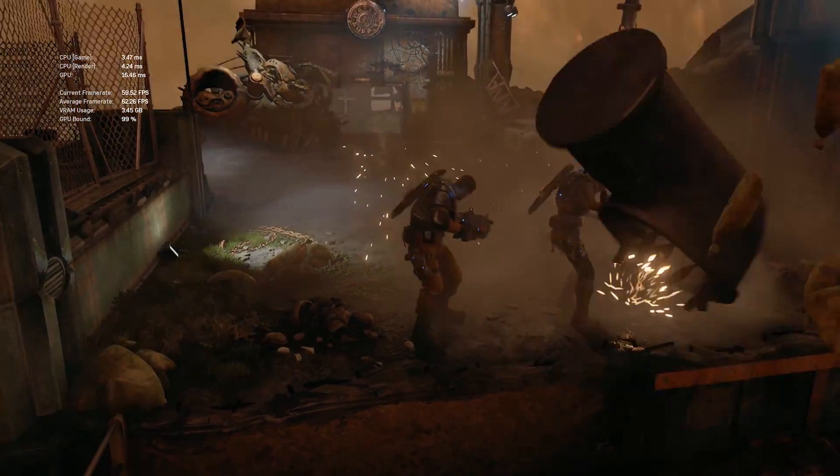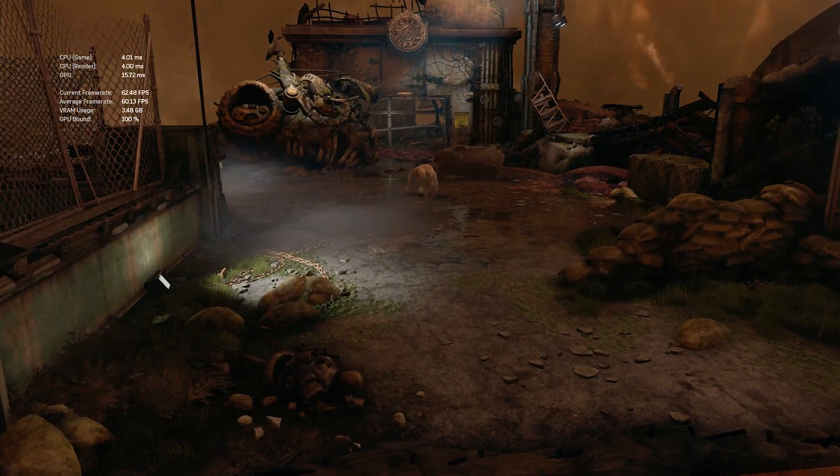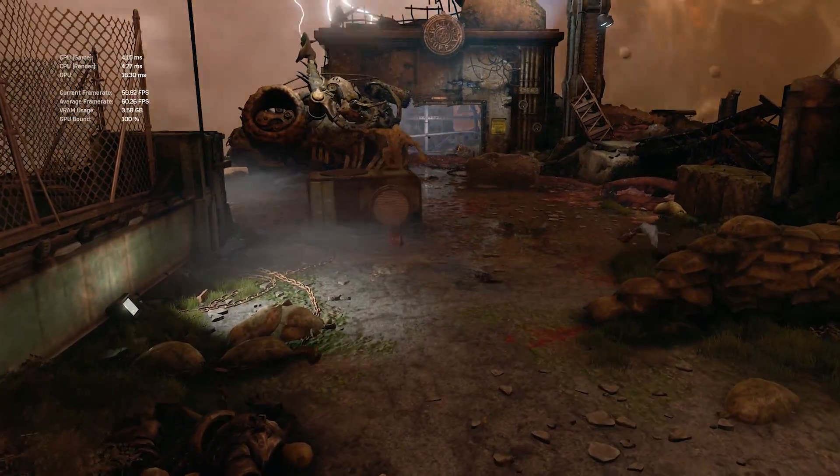For testing, we stuck to the built-in benchmark, which seems to do a good job of replicating actual gameplay. The Ultra Quality preset was enabled with Async turned on. Each time we changed the resolution or reloaded the game with a different graphics card, the Ultra preset needed to be reapplied, so this was done before each run. As usual, the latest display drivers were installed and my Core i7 6700K test rig was used.